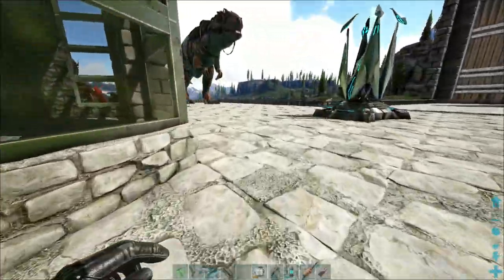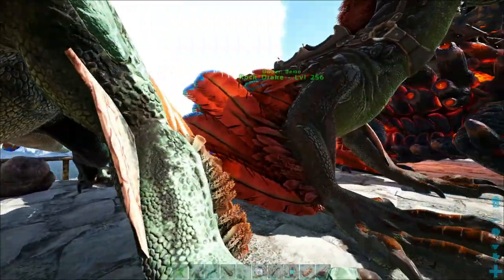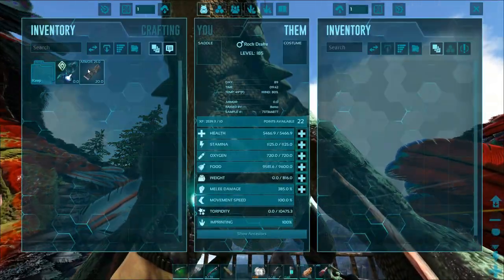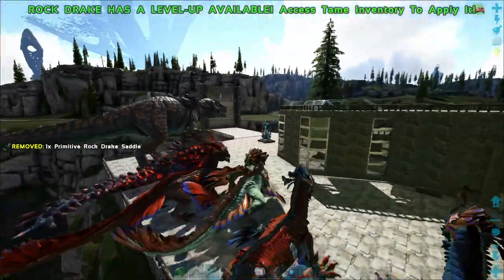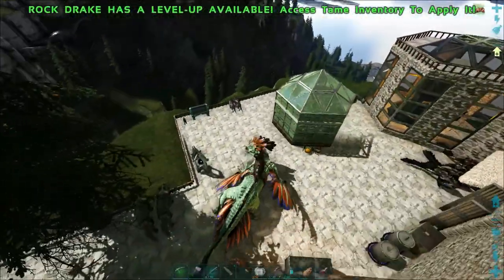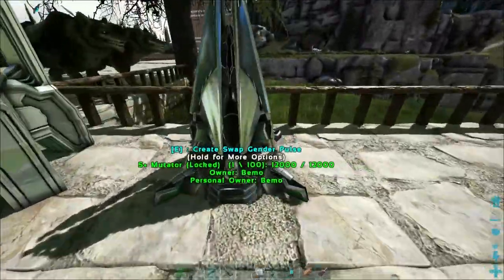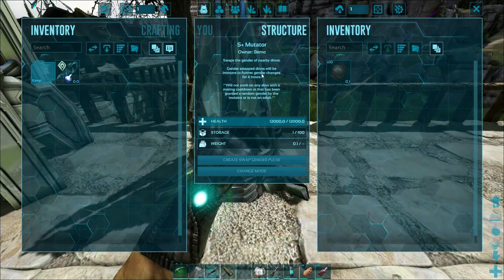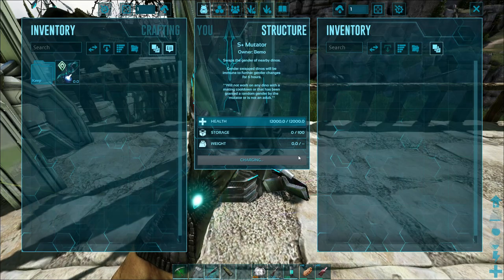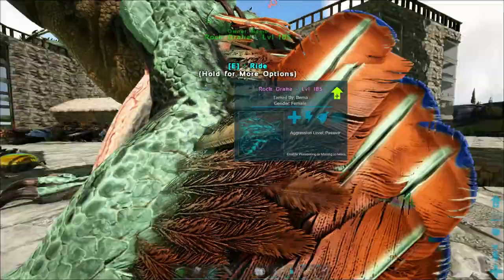Let's get our Rock Drake over here. Like I said, this is all new to me and hopefully we can get it figured out soon because it's quite expensive. Seems how we don't have access to element very easily at the moment until we get the boss fights done. I think we have a time limit too - I think it said six hours before it changes back. Oh, it's immune to further changes for six hours - okay, that's all it is. Let's wait. All right, so that's a female now.